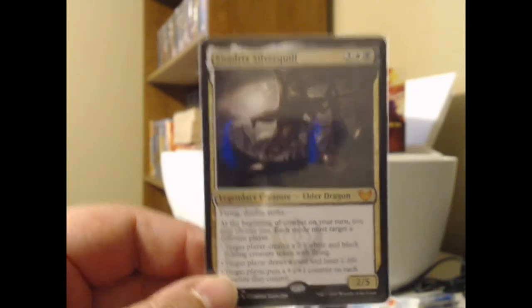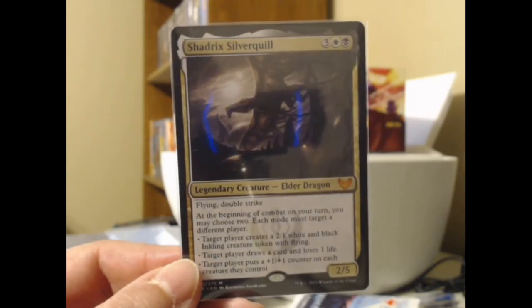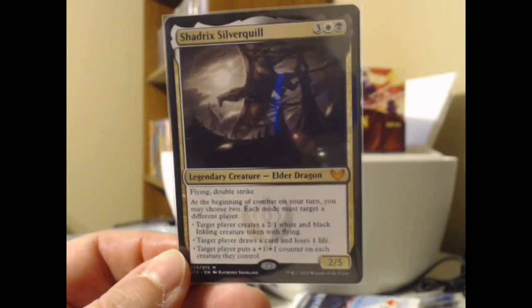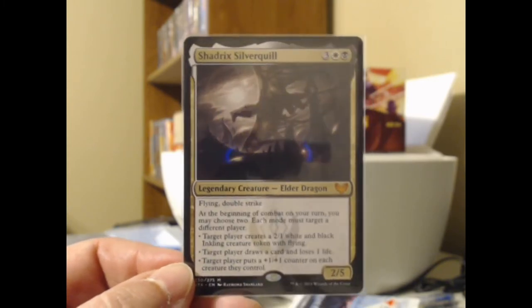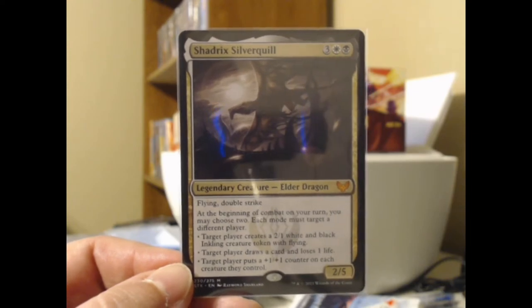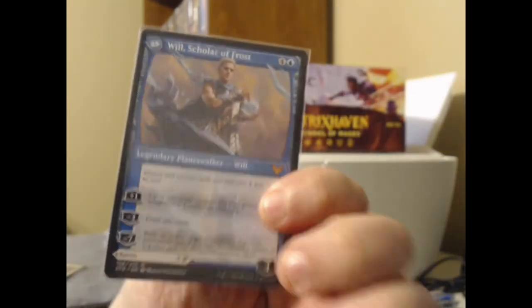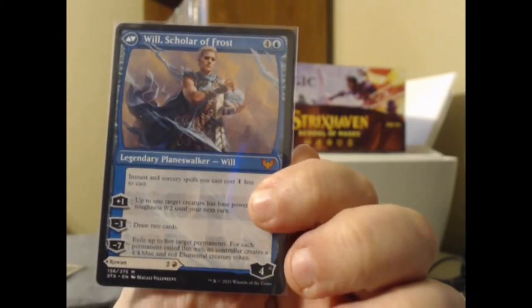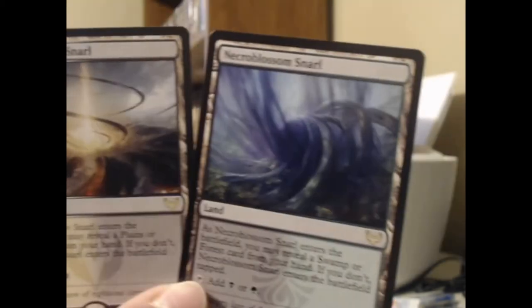I was hoping to get one of the Elder Dragons and I did — I got Shadrix Silverquill. I'll openly admit I was lusting for Galazeth Prismari, but I'm happy I at least got one of the five Elder Dragons, and this one is pretty solid. I also got the double-sided Rowan and Will planeswalker — very nice. One side is red and one side is blue, with different abilities. Rowan and Will — they're off at Andover studying. That's a Donald Barthelme reference. Read a book.